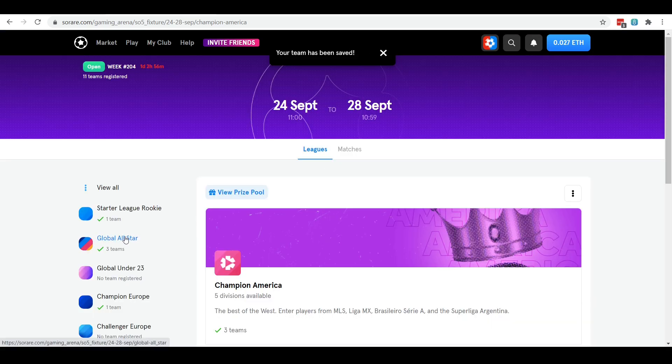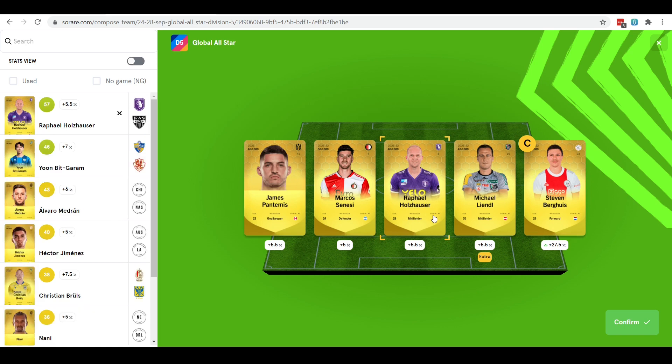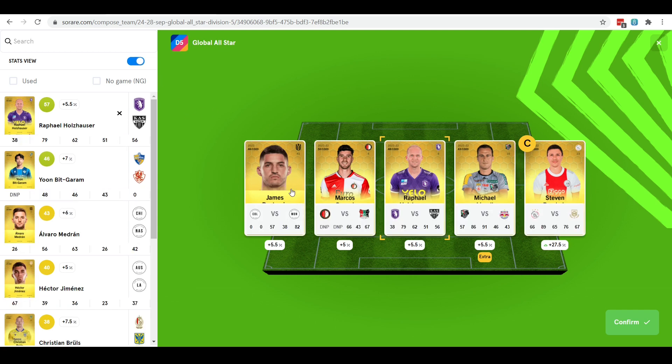The final team I've got for the upcoming game week is in the Global All-Star Division 5. I've got quite a lot of players from my Challenger Europe team here because I've not got a full team yet for the Global All-Star, so I am mixing and matching a bit still at the moment, just so that I can enter a team in the Global All-Star since you do have a good chance of winning a reward in that division. In goal I've gone for Pantemis, Senesi has gone into my defender slot, Hallhauser has slotted into the midfield slot, I've also got Lindell in midfield, and Bergwiss as my captain. Fixture wise: Montreal are away to Columbus, Senesi is at home to Neck, Hallhauser are at home to Upen, Lindell's got a harder fixture at home to Red Bull Salzburg, and Captain Bergwiss are at home to Groningen. Hoping for a good week from this team.